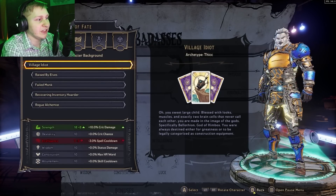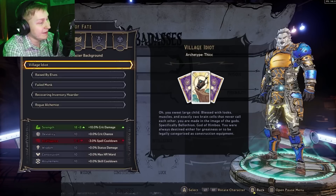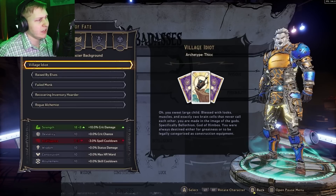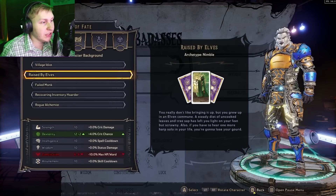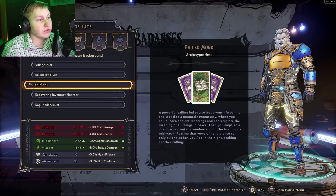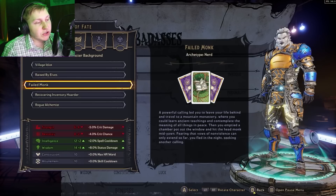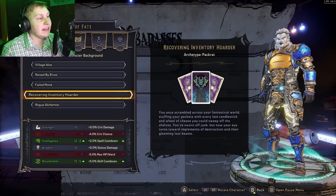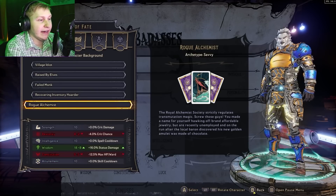Hopefully in the future you'll be able to change this, but for those who already made their character without picking the right one, you're in a rougher spot right off the bat. Village Idiot gives you plus eight strength and negative three intelligence. Raised by Elves gives you plus two dexterity and negative four constitution. Failed Monk gives you negative four strength, negative two dex, plus two intelligence, and plus four wisdom. Inventory Hoarder gives you negative two dex, plus two intellect, negative two constitution, and plus five attunement.